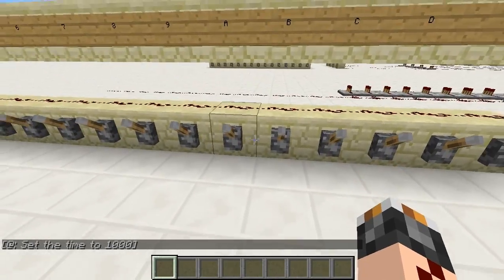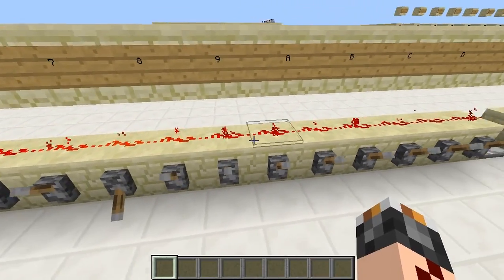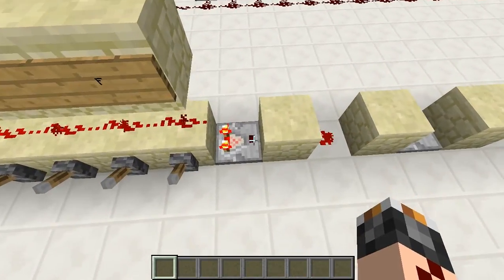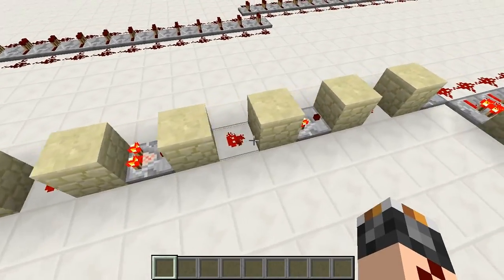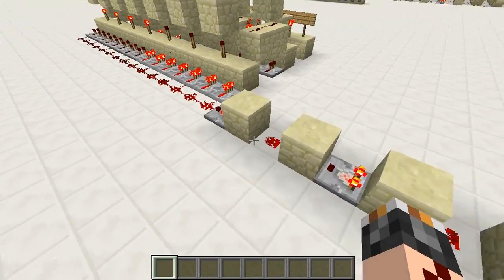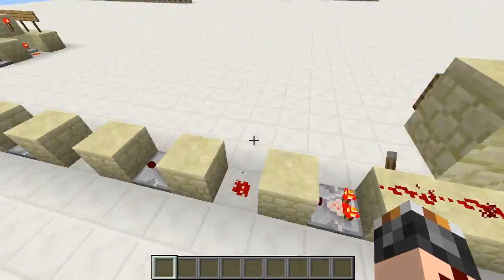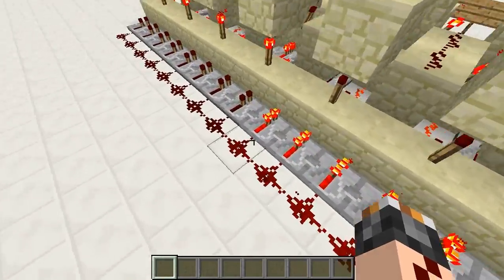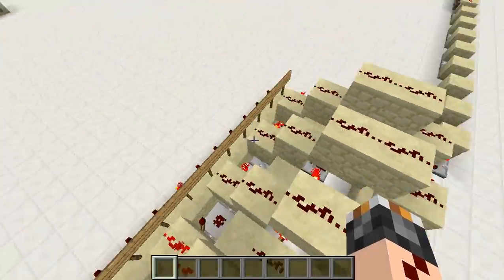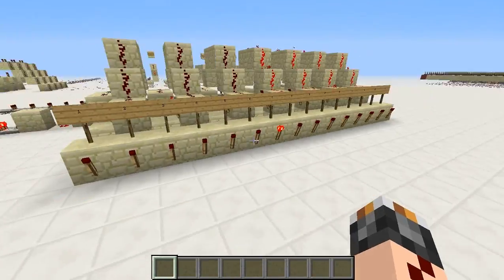As you might have guessed, I used analog Redstone for this. It remembers what signal strength it was, and I used comparators to keep that signal strength. This piece of Redstone has the same signal strength as that one. So we keep the signal strength, and then depending on how far it reaches, we can decode the signal and figure out what lever was turned on, or what input. You can also have repeaters pointing into that.